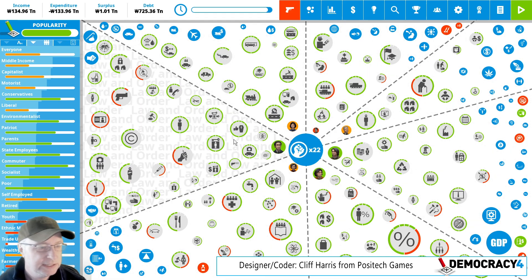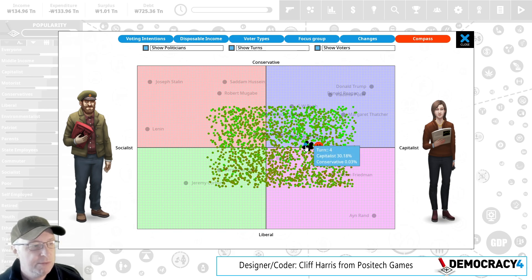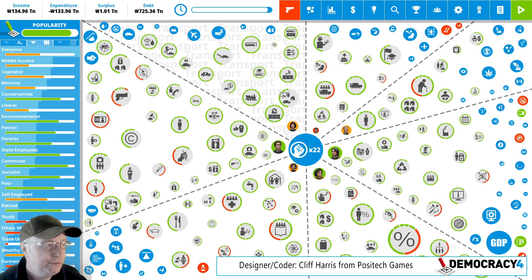If we go back to the main screen — this is South Korea — and look at where we are on the political compass, we're conservative. South Korea is a very conservative country in a cultural sense, which is quite interesting because we're normally in a more liberal position in other countries. I think it's interesting to have that variety, and it makes it more of a challenge. If you want to take South Korea and turn it into a liberal communist democracy, you'll find it quite a challenge — and that's what the game is about: changing society.